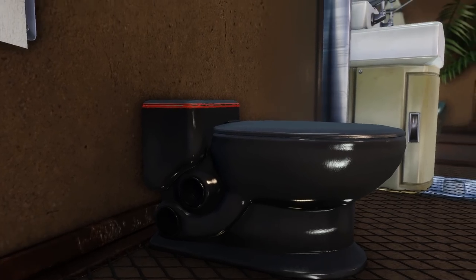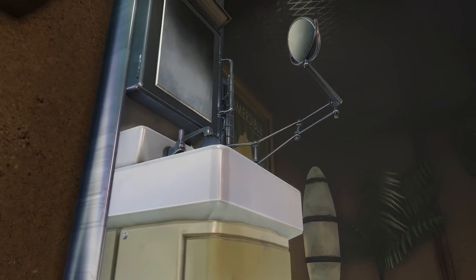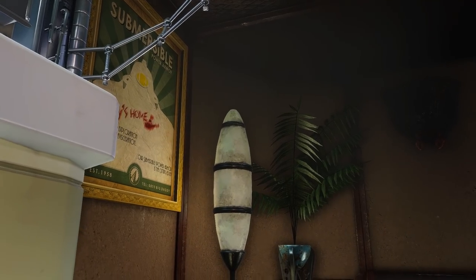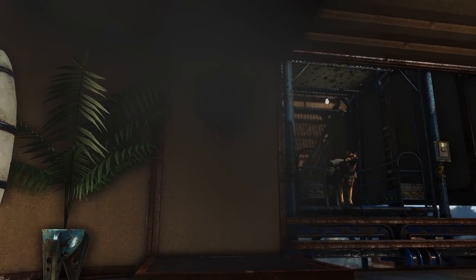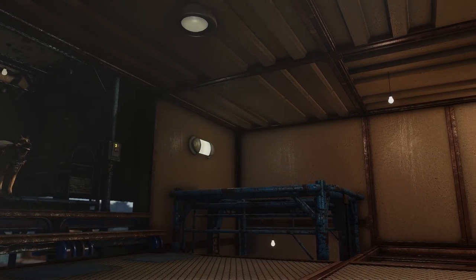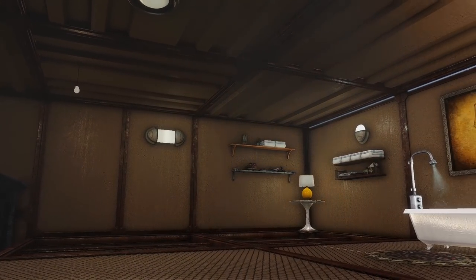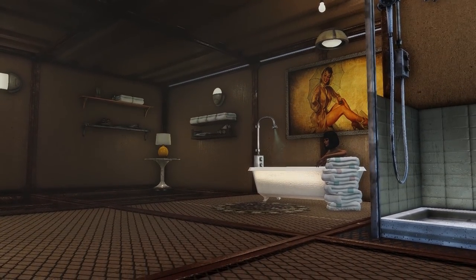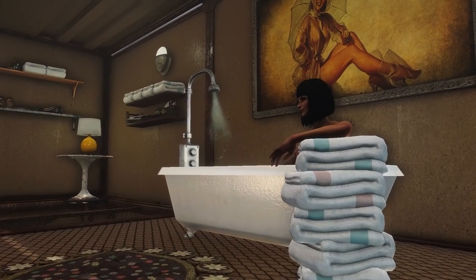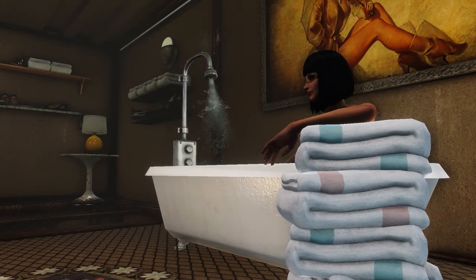Immersion buffs: all showers feature a mild rad removal effect — the longer you shower, the more rads get removed. Some showers have a stronger rad removal effect than others. All showers will also give temporary boosts to charisma, follower affinity, and settler happiness, which tapers off over one real-time hour. In survival mode, showering will also reduce disease risk and fatigue a little. To receive these tapering buffs, the actor must shower for at least 30 seconds. You will see a message that you feel clean and refreshed if successful. The effects taper in three stages every 20 minutes.